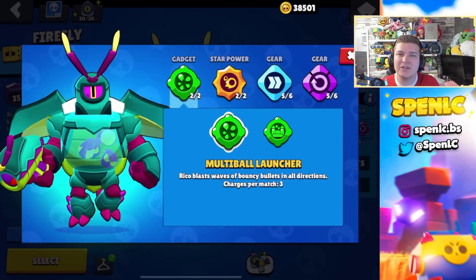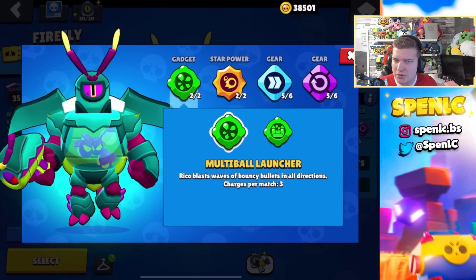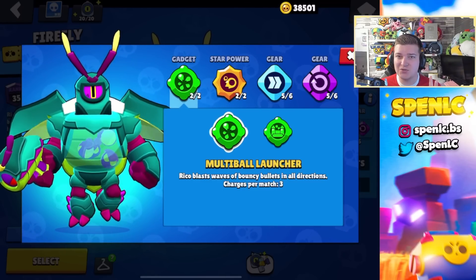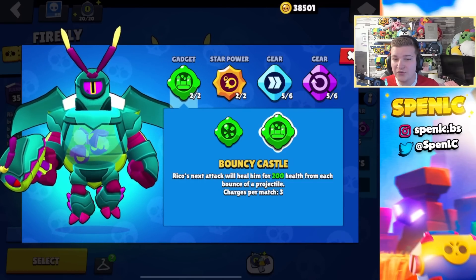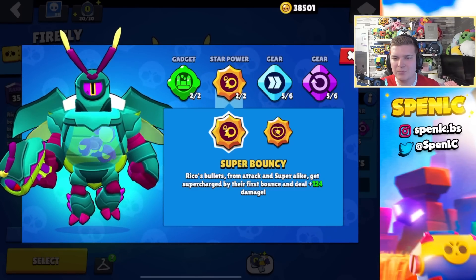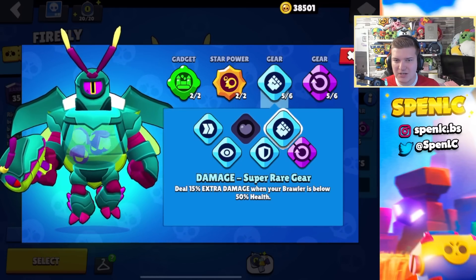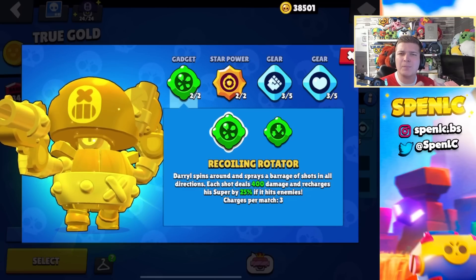Rico's gadget Multiball Launcher actually received a buff — bullets used to deal 300 damage, now they deal 800. I think this is a really good change and Rico might start to become meta. In Heist you can deal around 20% of the safe with this gadget, so it's definitely underrated. Bouncy Castle is also pretty good most of the time for healing up to full. Both gadgets are really useful right now. Super Bouncy is 100% the better star power. With gears, you can get away with playing every single gear with Rico, but more often than not I'll use the damage gear. The only must-have is the reload gear.